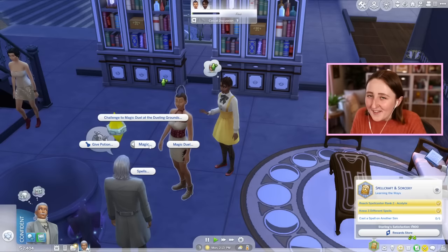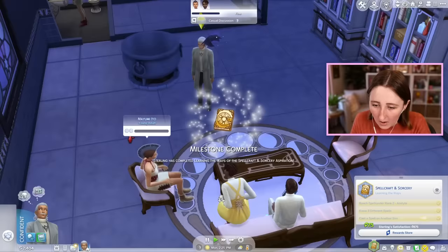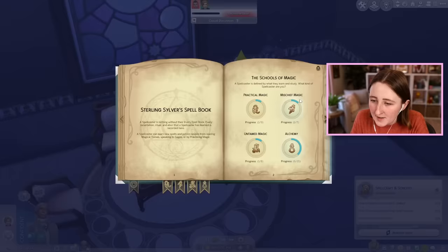Alluring aura — makes those around the drinker more receptive to romantic conversation. They want to cast a spell on another sim. Can I light you on fire? That feels wrong. That was kind of fun — I'm gonna do it again. False alarm, sorry.